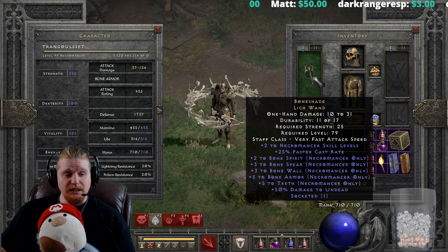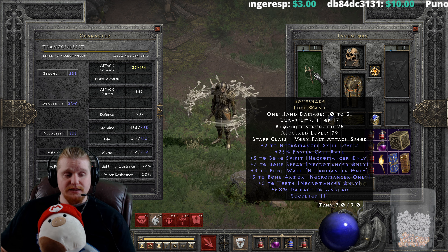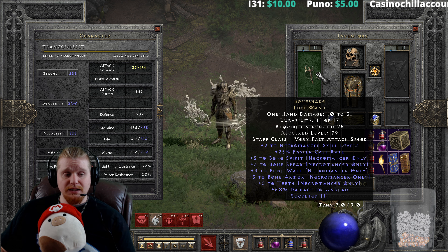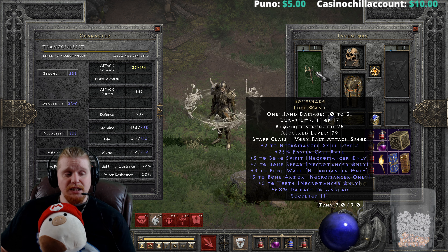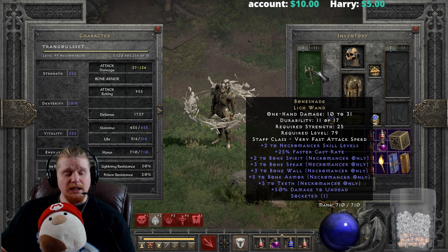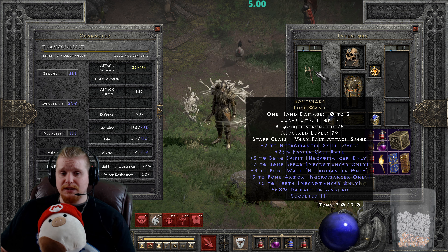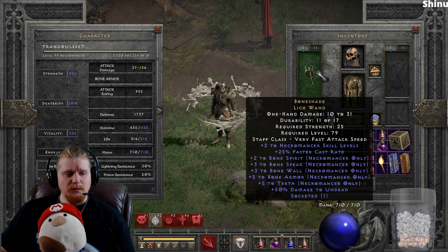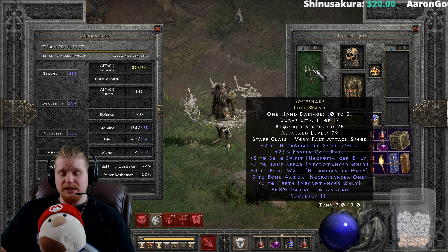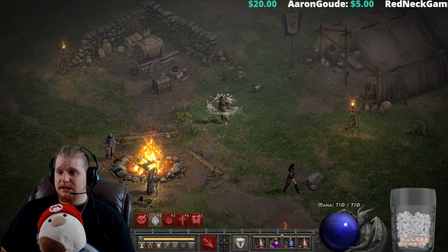When it comes to this wand, it really comes down to whether you specifically need faster cast rate and the bonus skills it provides. If you don't need those bonus skills, you're probably not going to use this wand. The high level requirement of level 79 also makes it prohibitive for low-level characters. Teeth is not particularly useful except in PvP, so plus seven to Teeth isn't very helpful unless you're clearing low-level zones. Bone Wall and Bone Armor are useful but nothing you'd miss if you didn't have them. It really comes down to the plus four to Bone Spirit and plus five to Bone Spear.